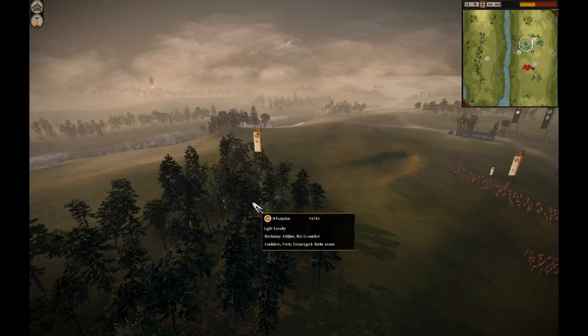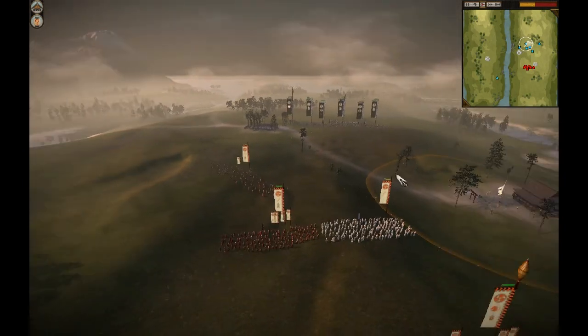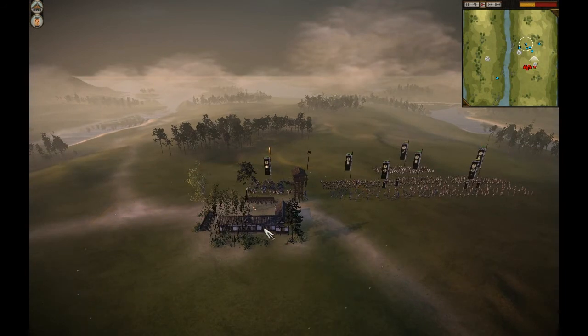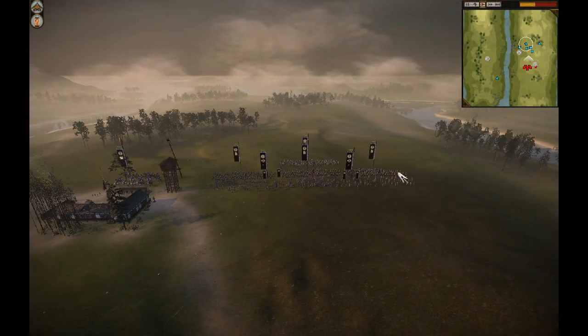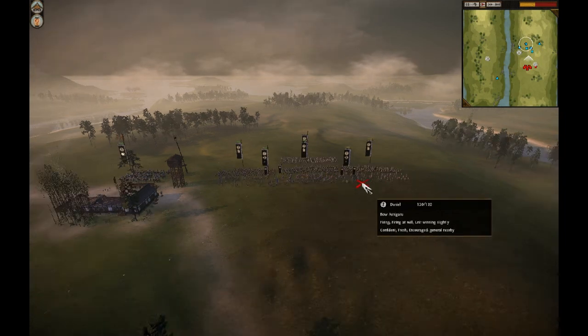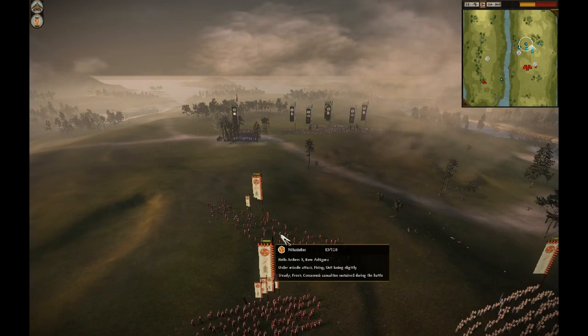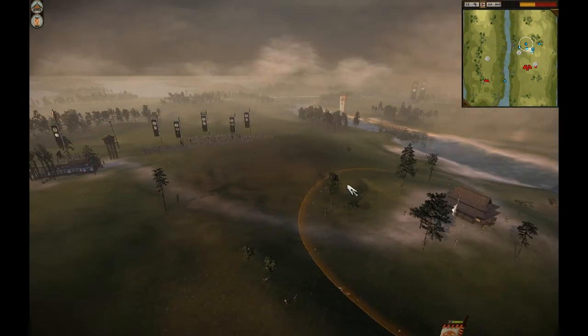Meanwhile I've sent this Light Cavalry a little bit forward, but they're still hidden, so my opponent doesn't know I have those. My enemy is capturing this Archery Dojo over here, and he has two units of Bow Ashigaru against my one unit, so he will probably win the missile fight, especially if he gets that Archery Dojo.